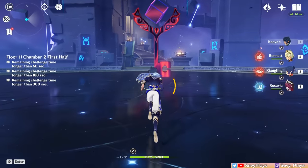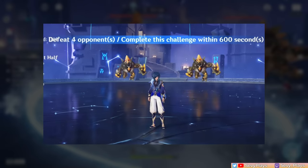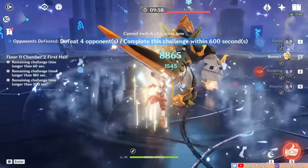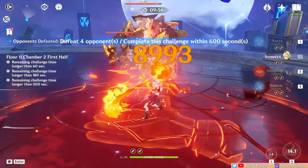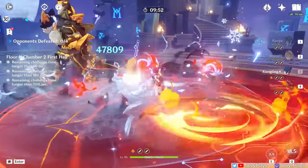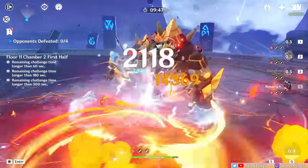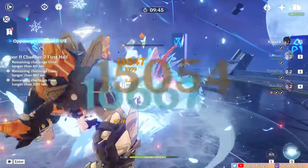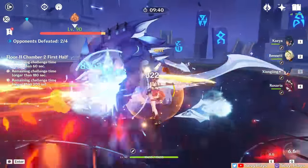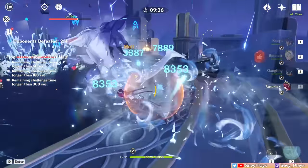In this next chamber, the first wave spawns two Geo Vishaps in front of you. You can edge bait behind the spawn point because that's where the next wave spawns. If you do this, the Geo Vishaps will run or jump to you, but you can also just run straight to them and finish them off there if you don't want to wait. The next wave has two Bathysmal Vishaps, and they tend to move around a lot. So here, I edge baited them to limit their movements and used my AoE attacks to hit them simultaneously.